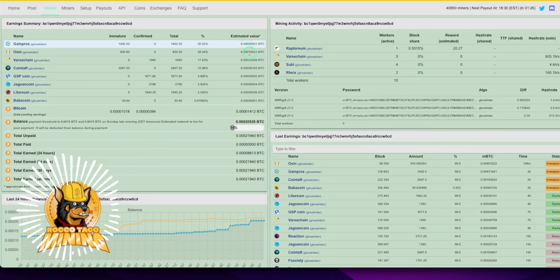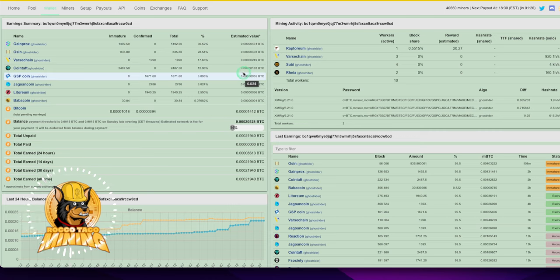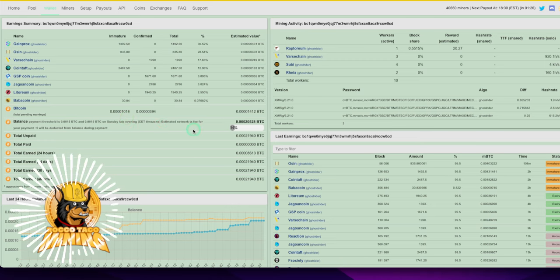I had six or seven rigs solo mining and after four or five days, with a minimum payout of around 60 US dollars — about 0.0015 Bitcoin — I can get paid out once a week on Sunday. After this many days I'm only at $8.83. So let's say a little under two bucks a day — that's using Ghost Rider solo mining.